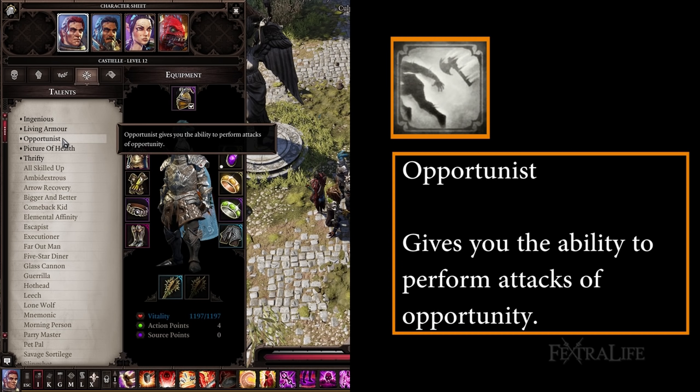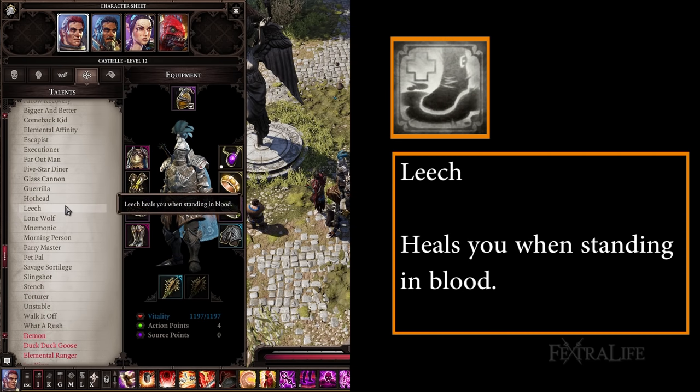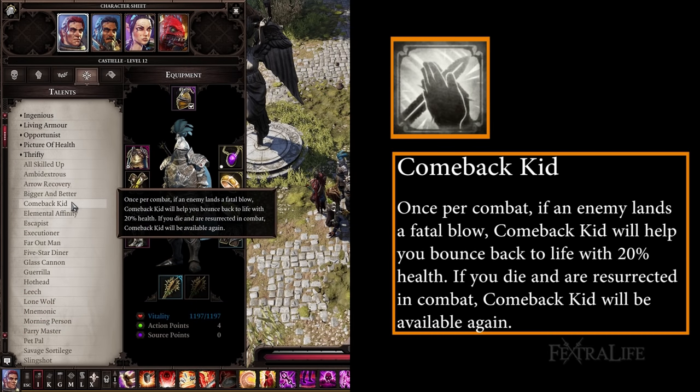Opportunist — pretty much a must-have for anyone playing melee. It nearly doubles your damage output. The Pawn — this is a great talent for this build as it gives you free movement every turn in order to attack. It does require 1 point in Scoundrel, not including your gear, in order to use. Leech — heals you when standing in blood. Might be a bit overkill, but better than most talents for this build. What a Rush — this talent will give you an extra AP when below 50% health. Since you'll have a rather large HP pool from Constitution, this could come in very handy. Comeback Kid — this essentially prevents you from dying once per encounter, which is really good to have while learning this build. I would recommend taking this talent early and then getting rid of it later on when you can respec if you find you aren't dying.